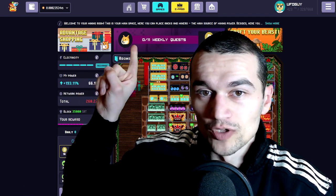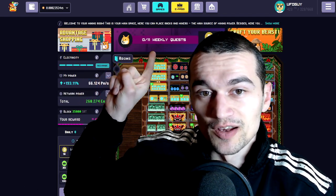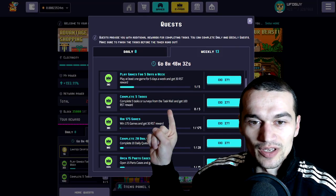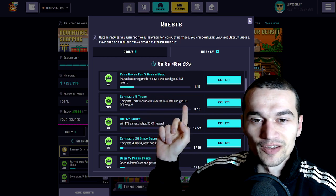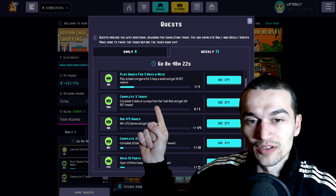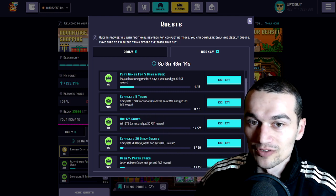I will also be leaving the link to the weekly quest rewards in the description box, but it's as easy as clicking right here. We also need to mention that there is a task to complete 5 tasks or surveys in the task wall and get 100 RST. These are gonna earn you additional rewards for completing the tasks, so it's not only the 10 RLT and other additional rewards I mentioned earlier.